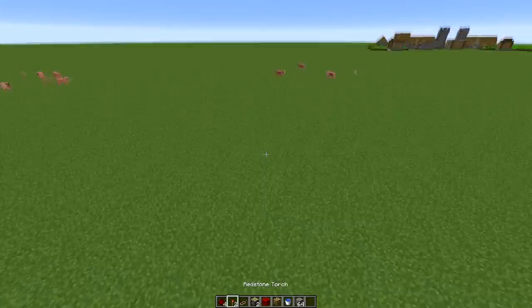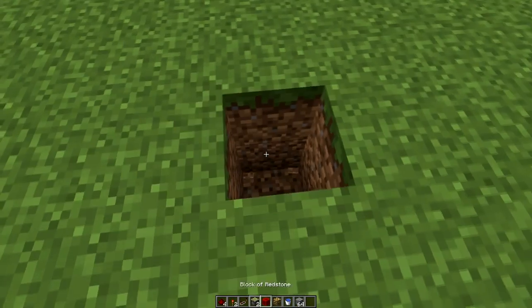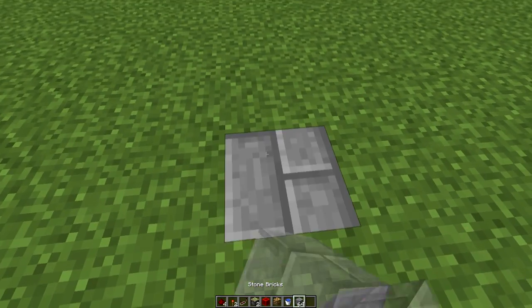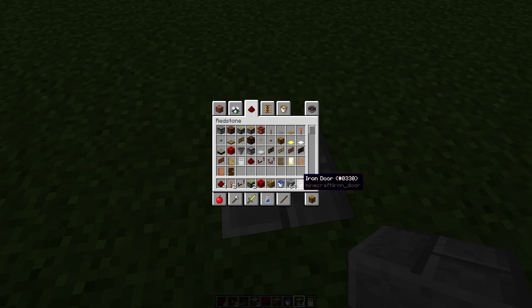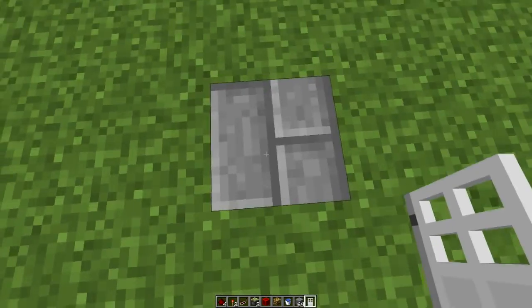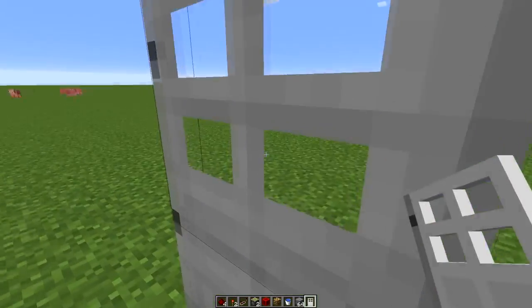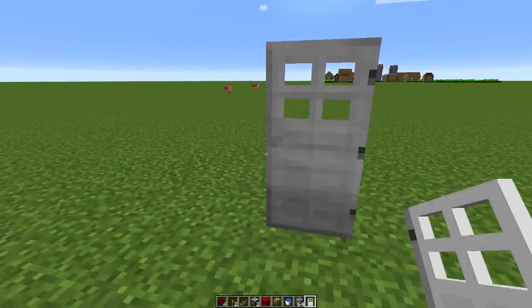Yes, that is everything. So first of all you've got to start off by digging a block of your choice, then dig two blocks down and place a redstone torch. Fill in the top, then get an iron door out — that was the extra item you needed — and place it sideways like this, so the door becomes sideways. Make sure it's the right way.